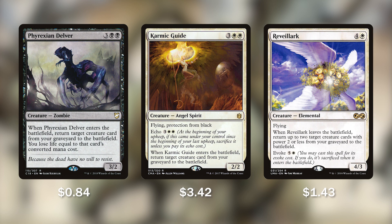Rounding out our reanimation spells, we have 3 reanimating creatures: Phyrexian Delver, Karmic Guide, and Reveillark. Phyrexian Delver, whenever it enters the battlefield, returns a target creature from our graveyard to the battlefield — we lose life equal to its CMC. Karmic Guide and Reveillark are two white reanimators. Karmic Guide, whenever it enters the battlefield, brings back any creature from our graveyard. Reveillark, whenever it leaves the battlefield, returns 2 creatures from our graveyard as long as they have power 2 or less. Reveillark and Karmic Guide are one of our win conditions in combination with anything that drains on death, like a Blood Artist effect — I'll link the Teysa Karlov deck video which breaks down this combo thoroughly.